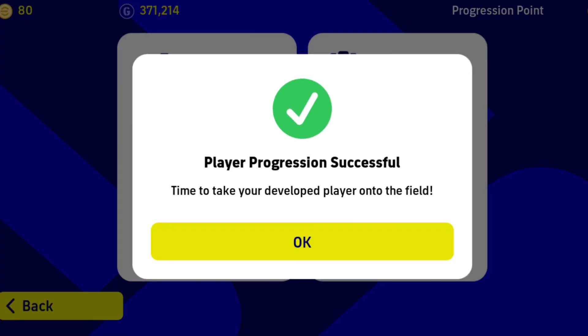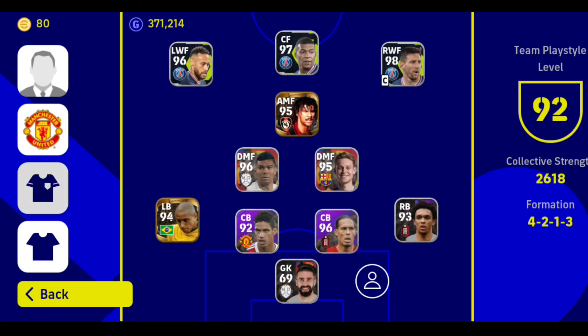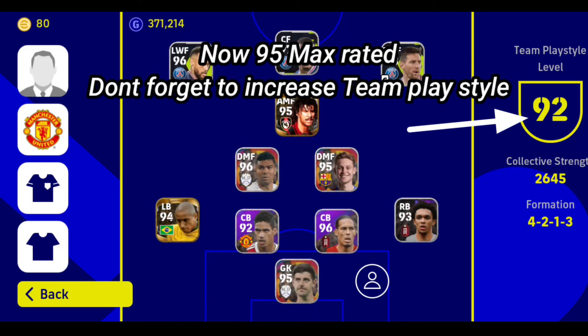In team play style, we will improve. We will get the team chemistry. So now the player will be in 1st place — change the formation and the whole thing is 95 rated. So this is the team play style increase.